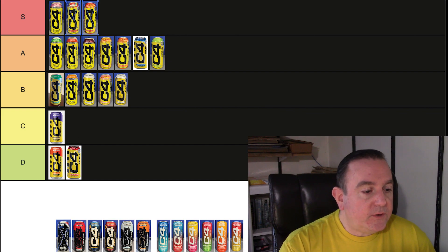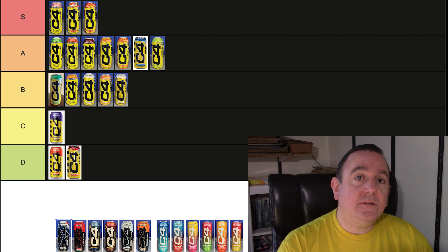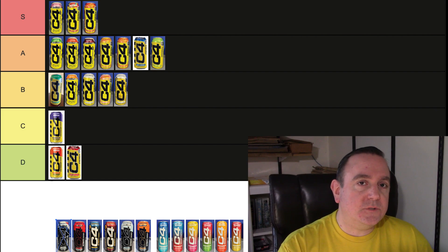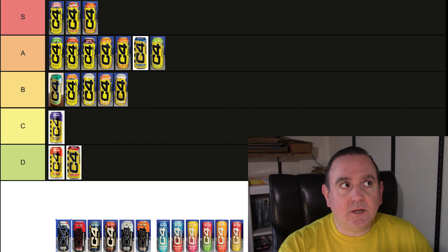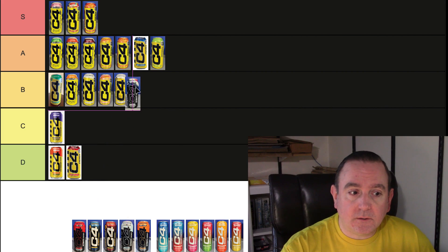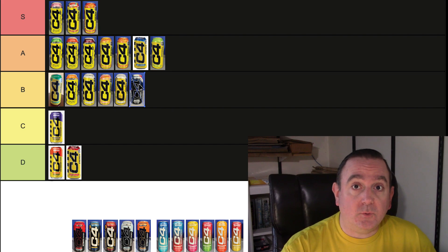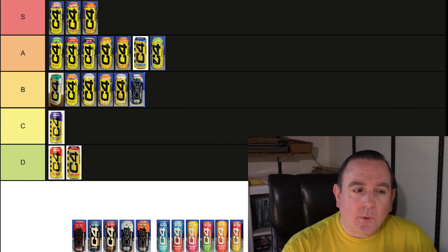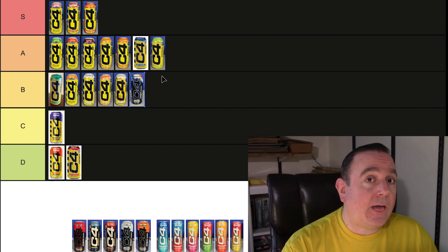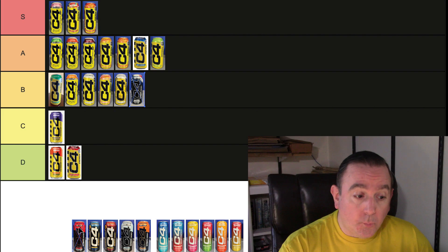Let's move on to the Ultimates. First up is the Ultimate Freedom Ice. As great a flavor as this is, I thought it was going to be just like the Frozen Bombsicle, but it was a little different. I like the Bombsicle just a touch better. When I look at the A tier, I don't think the Ultimate Freedom Ice was quite at that caliber, so I'm moving it down to the B tier — although it is a really good red, white, and blue flavor.